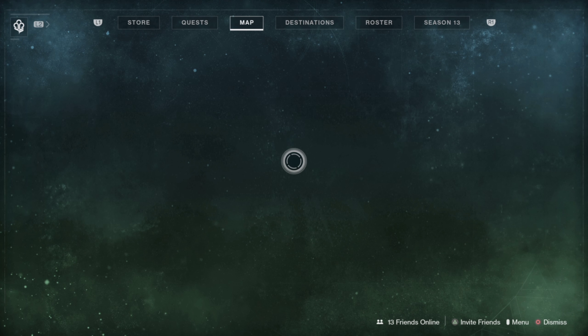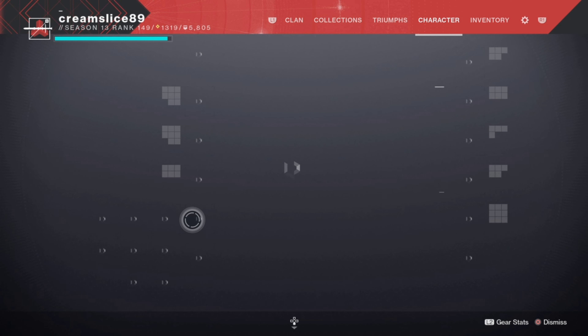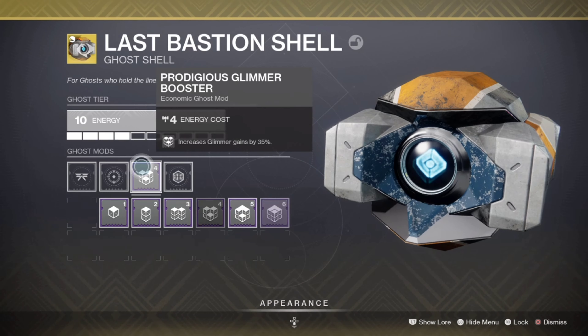Another simple method is go and collect all your bounties. Get them daily bounties done, save them till the new season, cash them in and watch your season pass fly up. Just make sure you have this mod on here when you are turning in all your bounties — you want the experience mod.